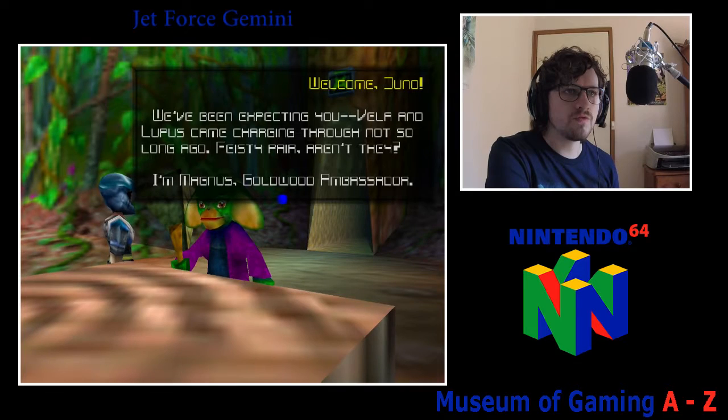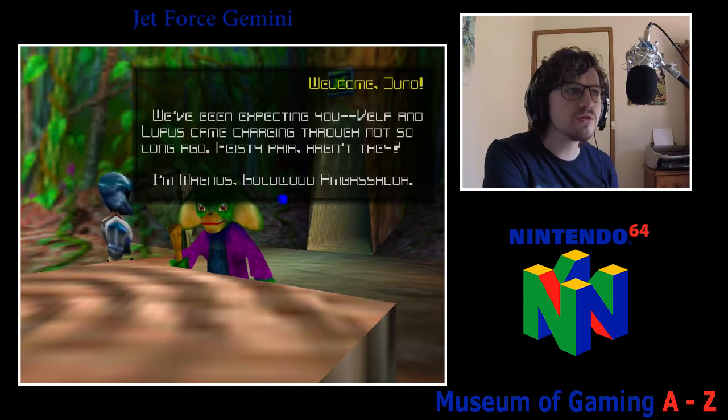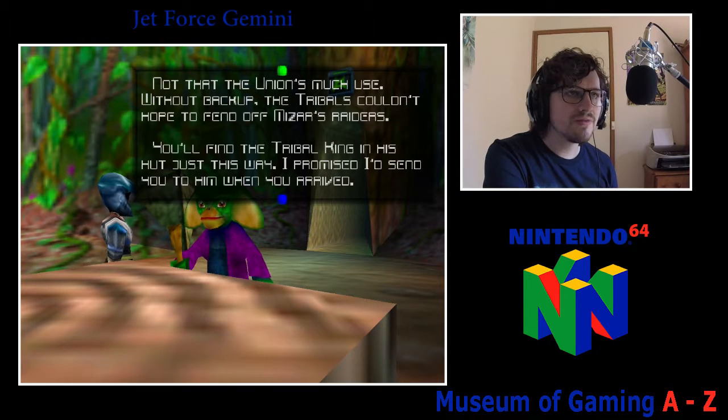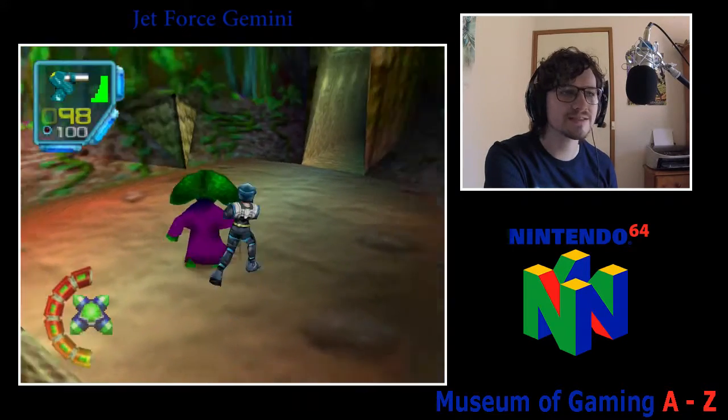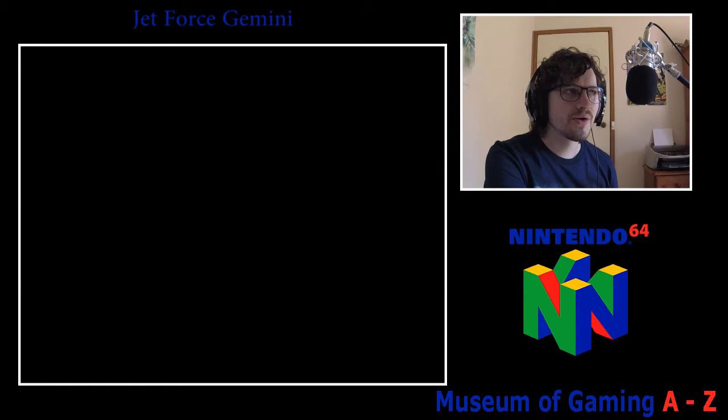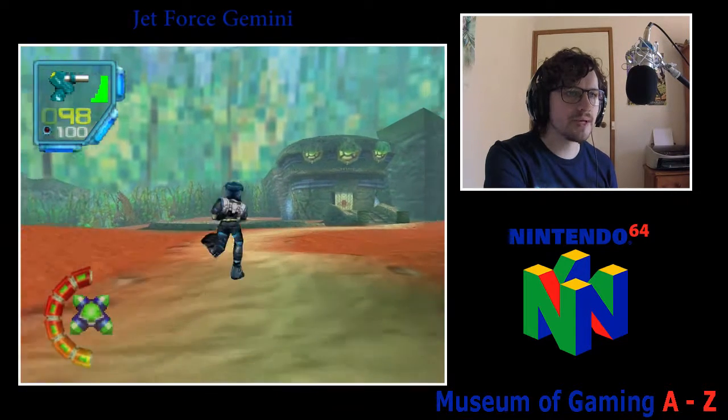"We've been expecting you. Vela and Lupus came charging through not so long ago — feisty pair, aren't they? I'm Magnus Goldwood, Ambassador." The accent kind of changed partway through there. But yes, pretty cool game — let's get into it.